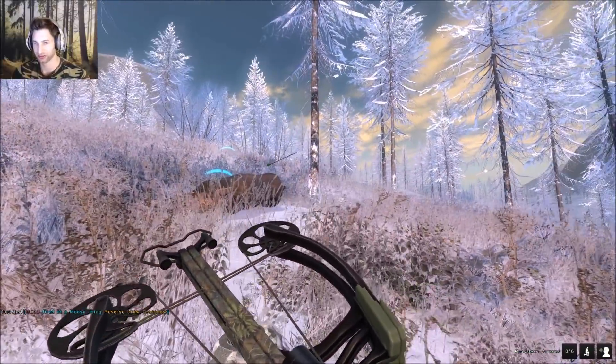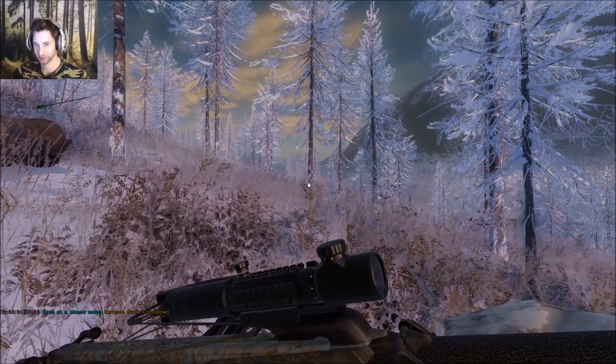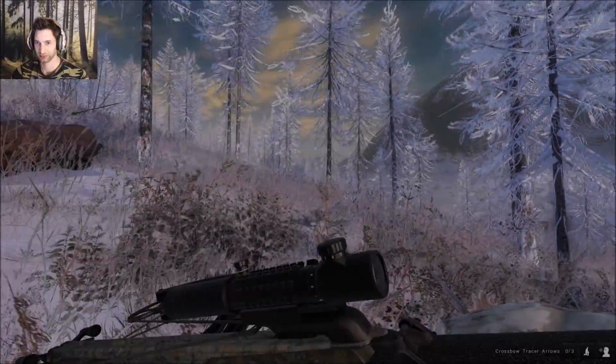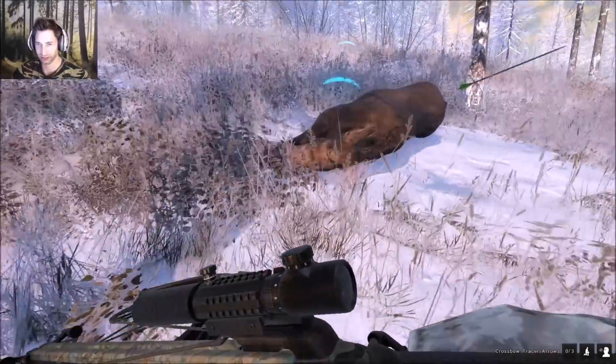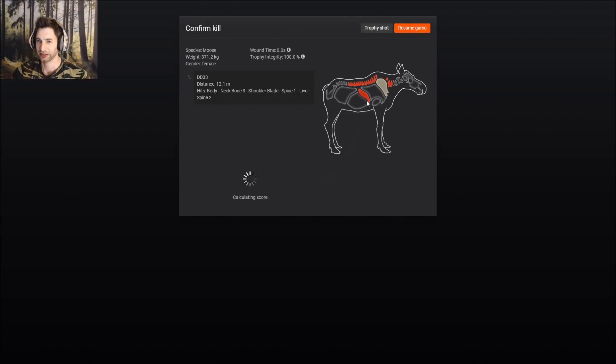Also, we need to load up the tracers for this big bull because he is definitely tracer worthy. So we have tracers loaded up, and let's pick up this cow. She ended up with a neck, shoulder, spine, and liver shot - so a pretty solid shot on her. She wasn't going anywhere.